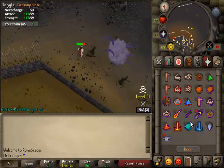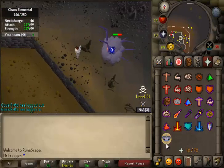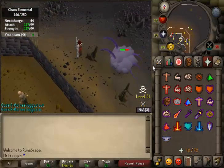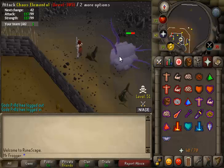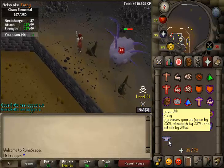You should put quick prayers on for protect from magic. I might as well keep it on anyway, just in case PKers come — protect from magic is what he uses, and it also has a nice side effect that if someone comes to barrage you, you can protect from magic from them too.